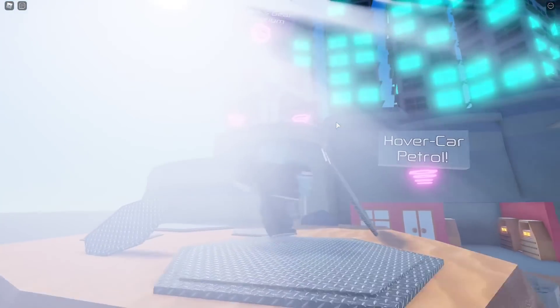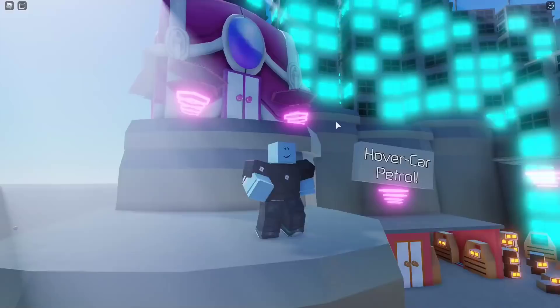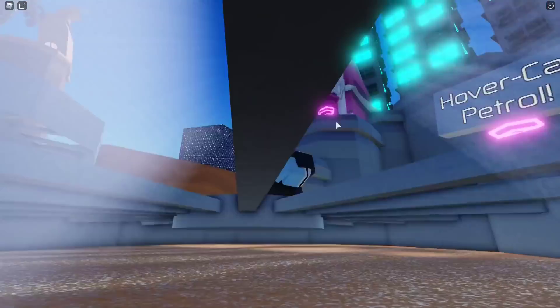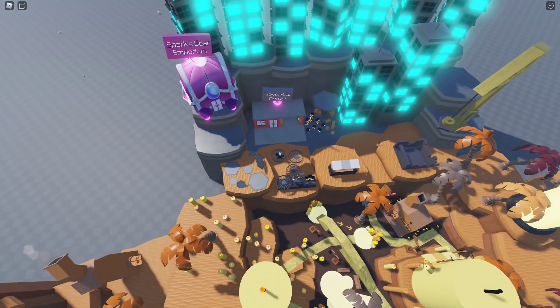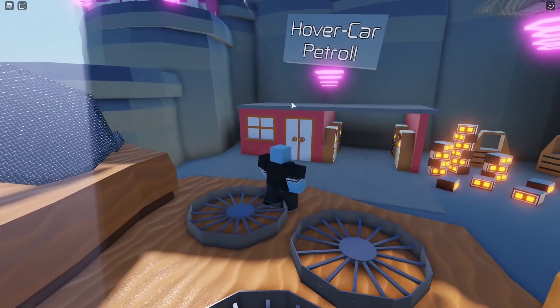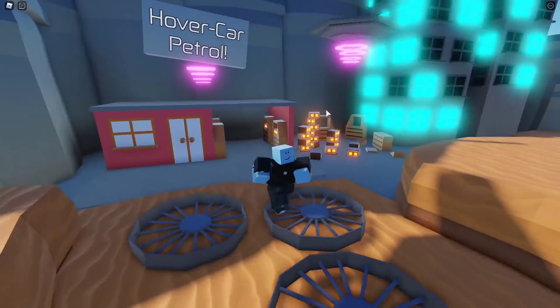Wait, that's the map? This is the metaverse — wait a minute. The light is so blinding I can barely read what that says. Let me zoom out — oh, Sparks Gear Emporium, all right cool. And what's this — hover car Petrel? Do you mean patrol, or what the hell is Petrel?